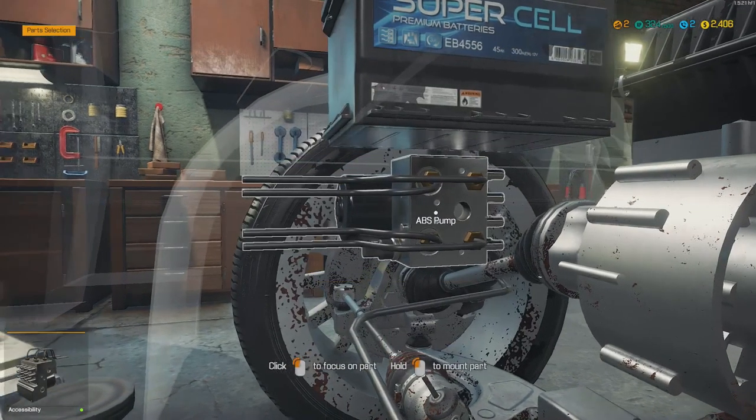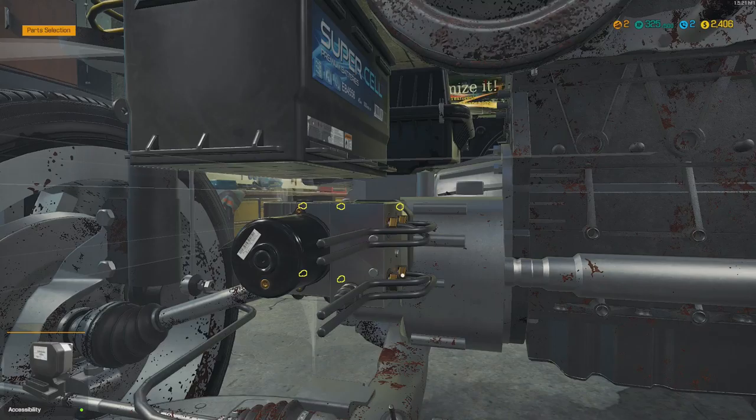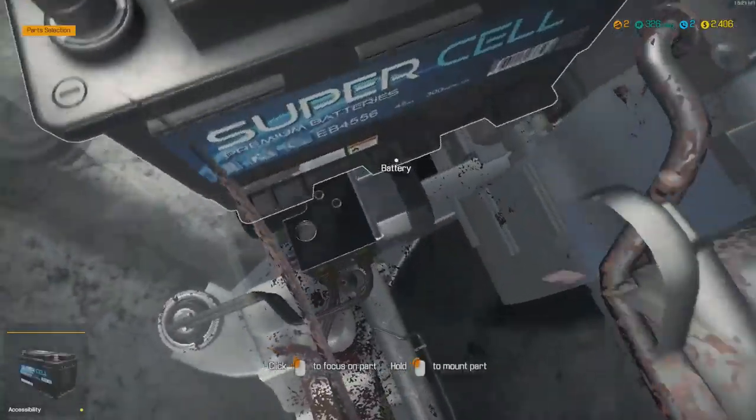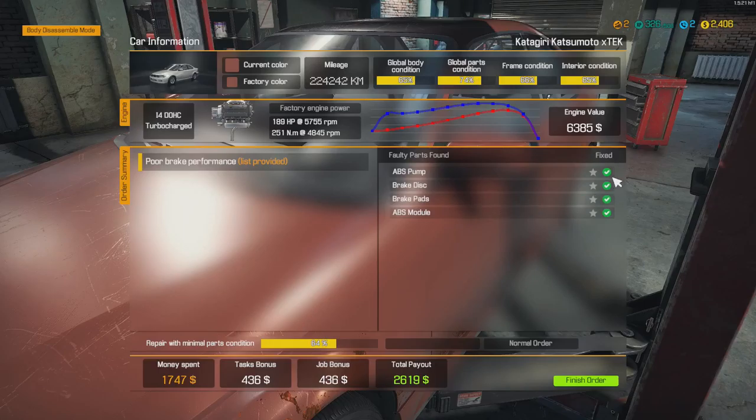ABS pump and the ABS module. It's lucky we don't have to actually take out any of these other parts to get to it, unlike real life — where you'd probably be taking all that stuff out. So it's fixed, fixed, fixed, fixed, fixed. Money spent: 1,747. Alright, finish order.